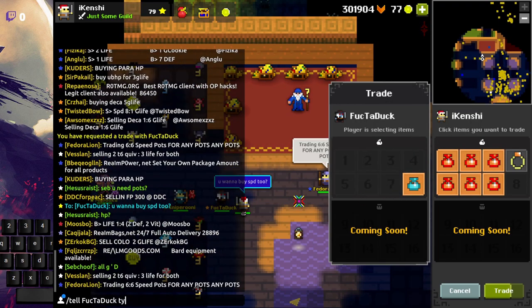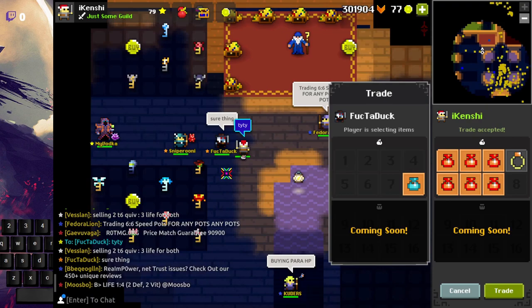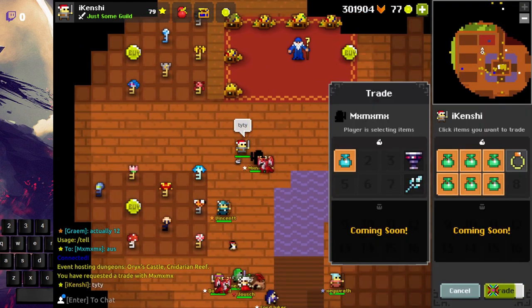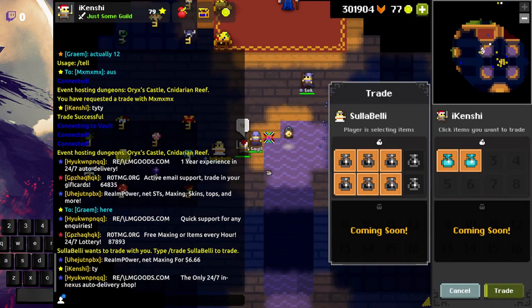Now it's pretty much rinse and repeat. Just farm 6 speed and 6 dex, vault it, then look on romi for people who are selling. Do the trade, get those life pots, and exchange them for defense pots.